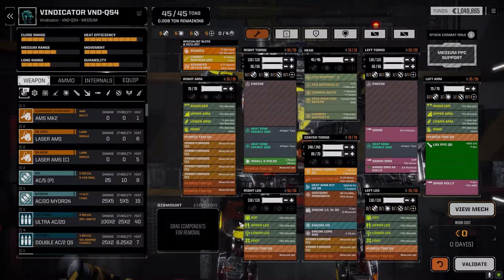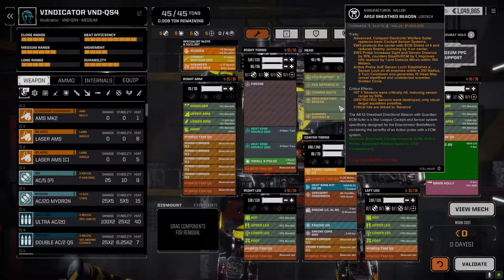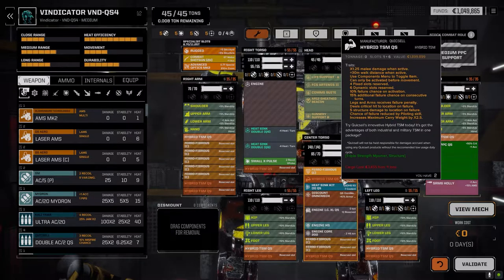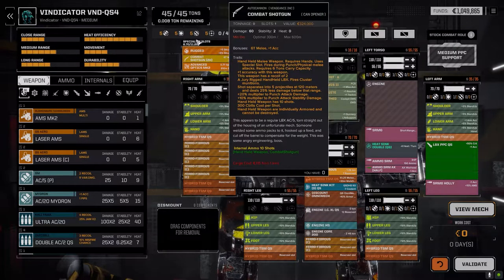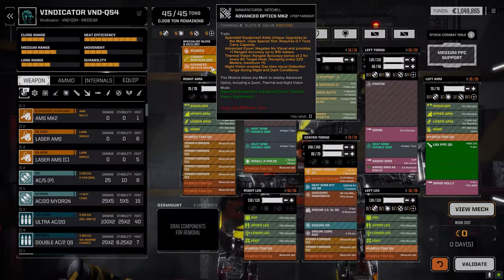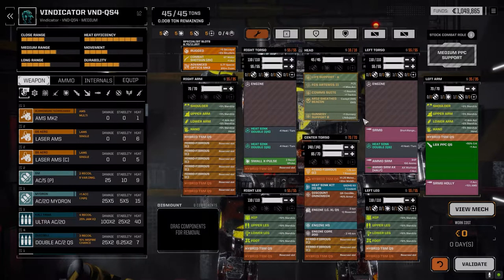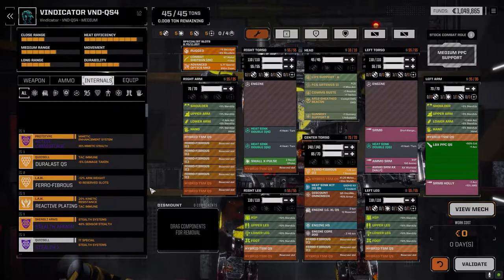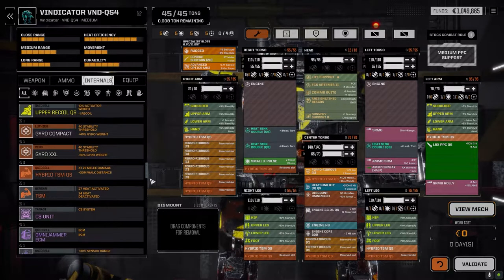I'm not completely happy with it. I was trying to get a Quick Cell guard dog electronic warfare suite in here, but we didn't have the space or weight — we're maxed out in space. I had to put the hybrid TSM in to get the combat shotgun in. We're at 11.25 tons. It'd be nice to run with a combat shotgun and a rotary handheld on a heavier mech, but I think advanced optics is the more important priority.